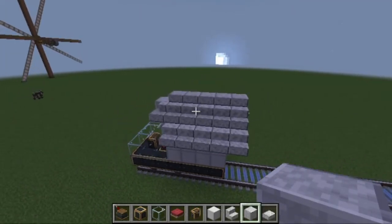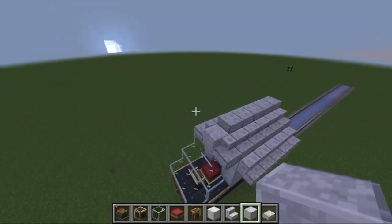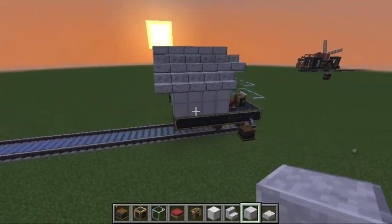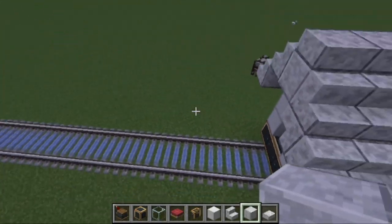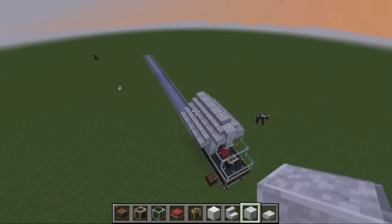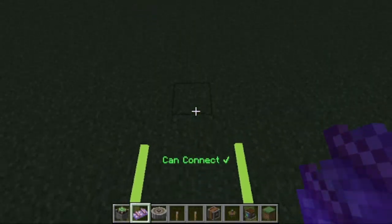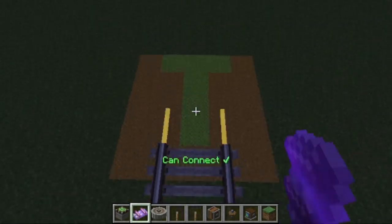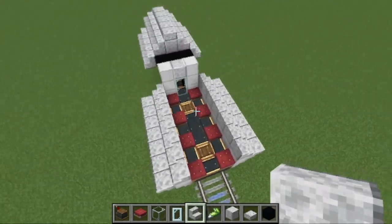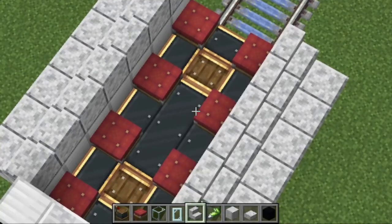Believe me guys, I am trying to make this better than the last spawn of Satan that I created. I know this still looks pretty bad but I tried to add some detail to it, and hopefully I might be able to improve on it when I build the other five carriages. I don't think a six-carriage train will actually be that bad, but I could be vastly wrong about that. And great, I just have to do this four more times.